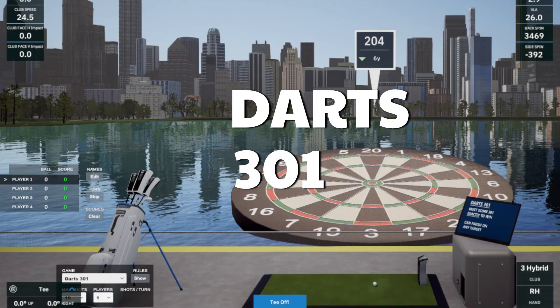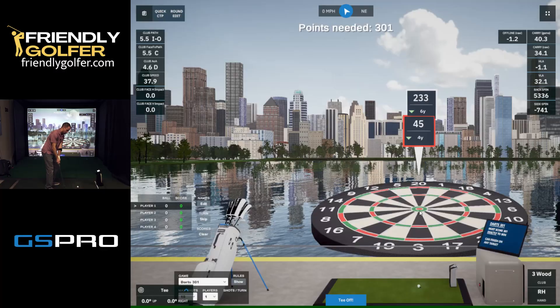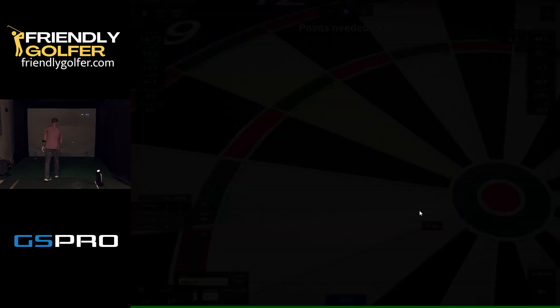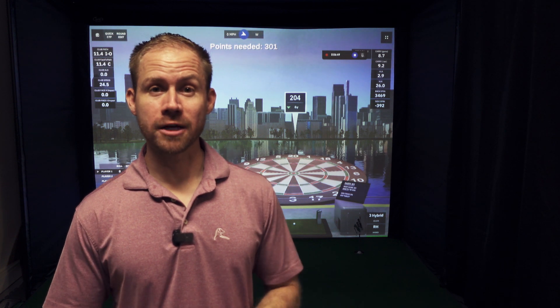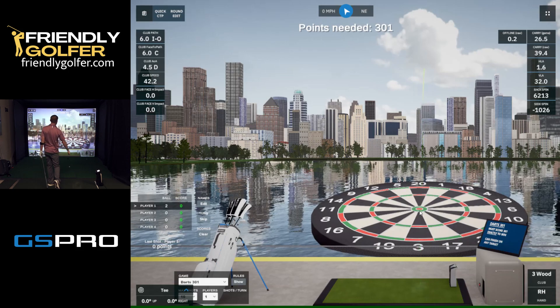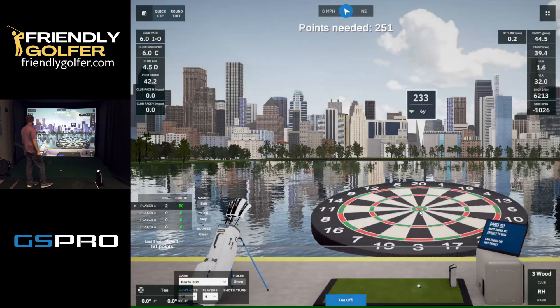Now we also have a darts game. You're going to hit the ball towards the dartboard, and the objective is to score exactly 301 points to win. Obviously darts is a multiplayer game, but it's plenty of fun just trying to do it by yourself. Really cool idea — I actually got myself a bullseye, so that was fun.